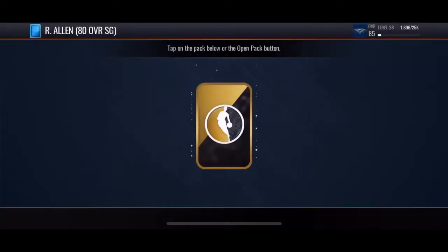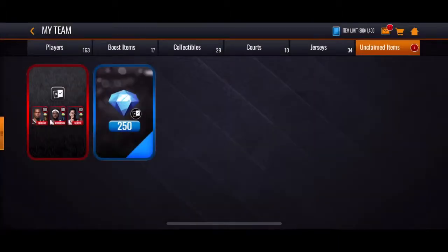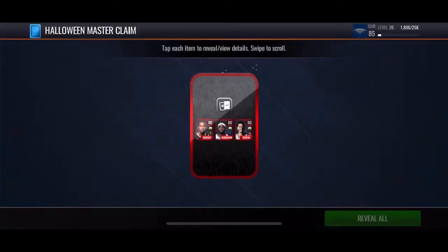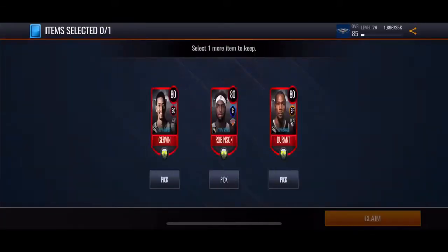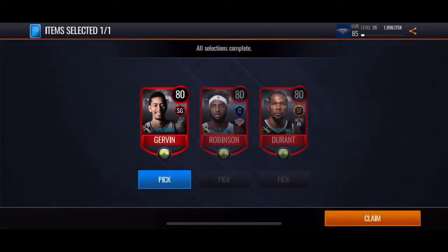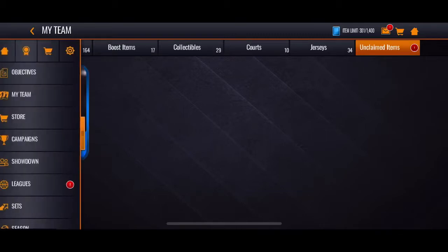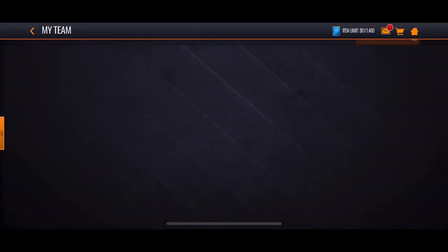I got another one — that's my 80 overall Ray Allen. I'll save this. For this pack I'm gonna pick — I already got KD — I'm gonna pick George Gervin. I heard he's got some pretty nice layup stats. 81-81 dunking, 83 point shot — that's my pick. I'm just gonna save this — that's for any shard player. You guys can comment down below what you think I should get.